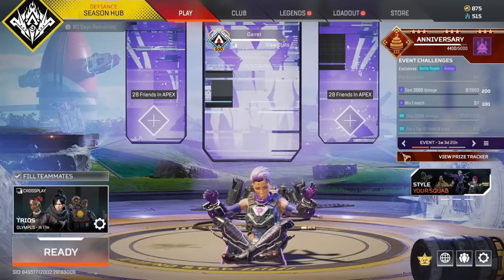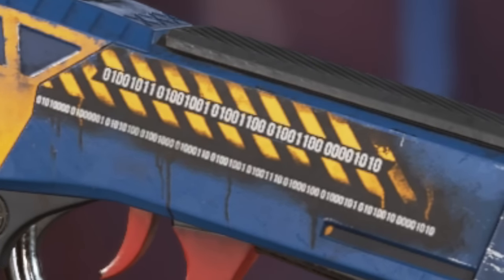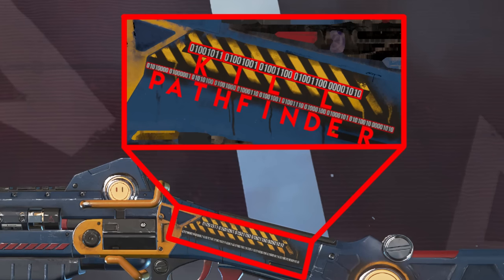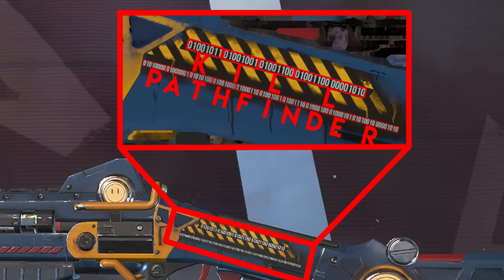On the Pathfinder Peacekeeper skin, there is binary code. And if you translate this binary code, it actually translates to 'kill Pathfinder,' despite being written on a skin that's based around Pathfinder.